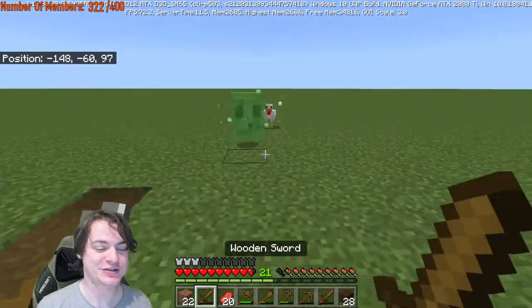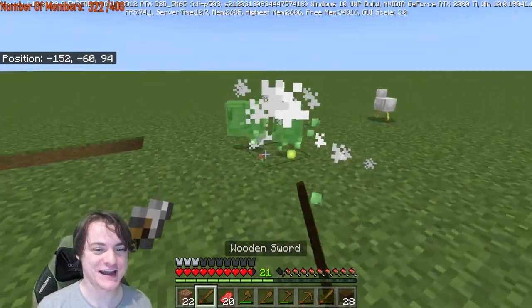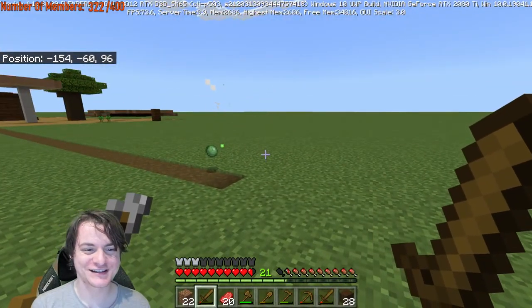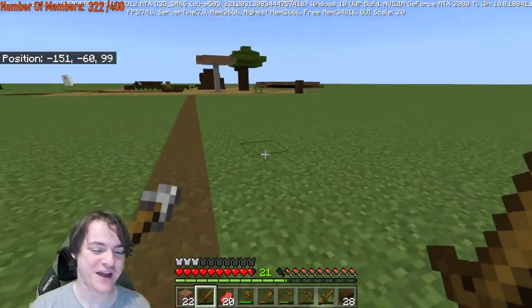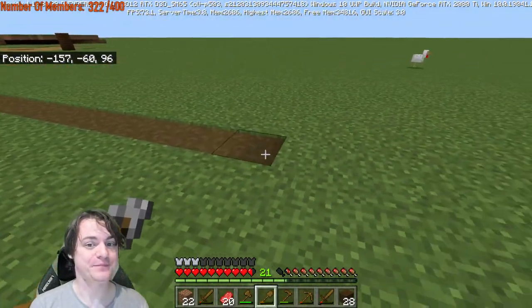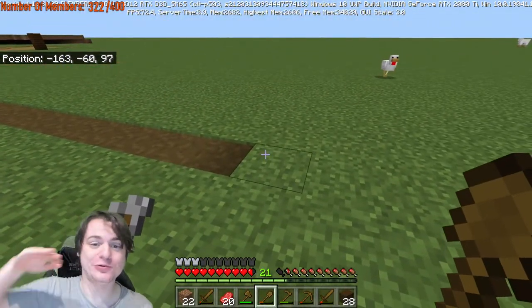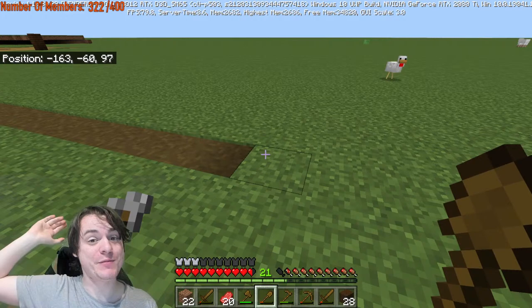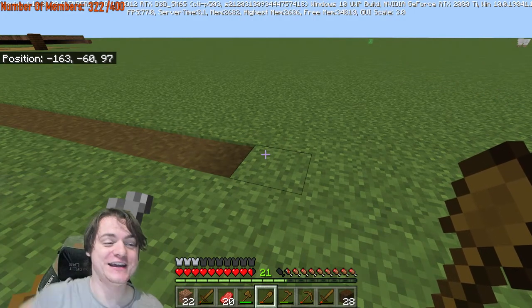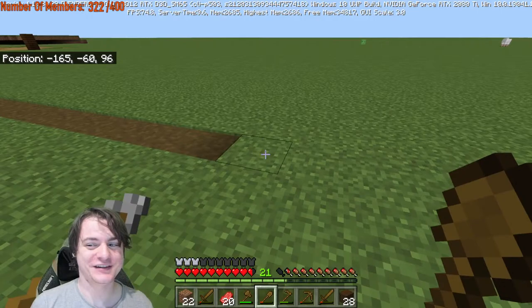Once we do that, we'll be able to limit all of the mob spawns into one area. We make it dark in that area, we make the mobs spawn up high and fall down, and then we can kill zombies fast enough to hopefully do something.